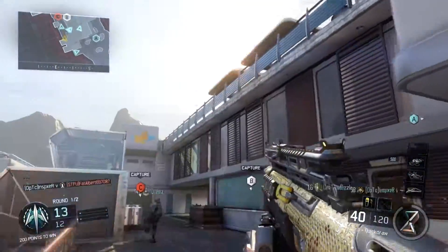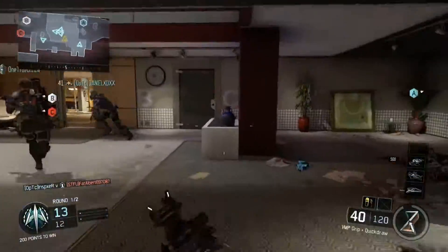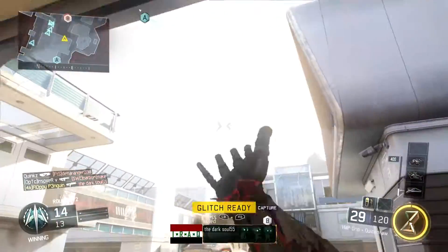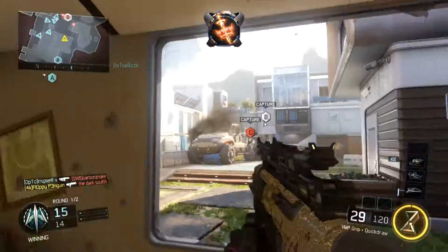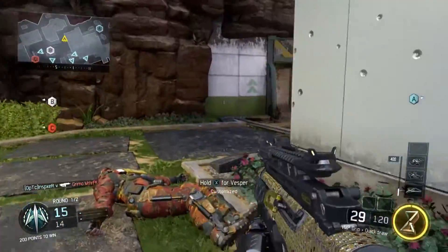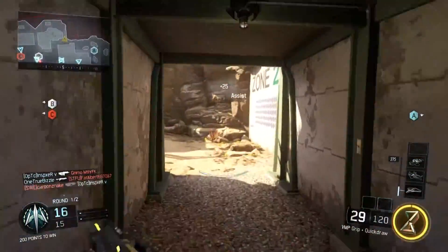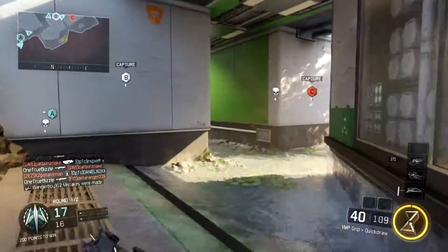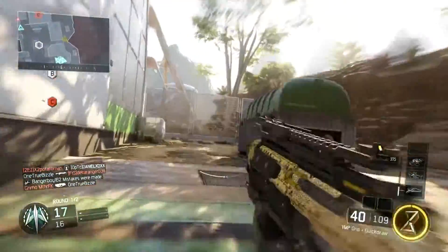Number two: use your minimap. It is there for a reason — unless you're playing hardcore. What you want to do is watch it, because if you can see where your teammates are, more than likely the enemy are going to be near them, or where your teammates are not is where the enemy are going to be spawning.